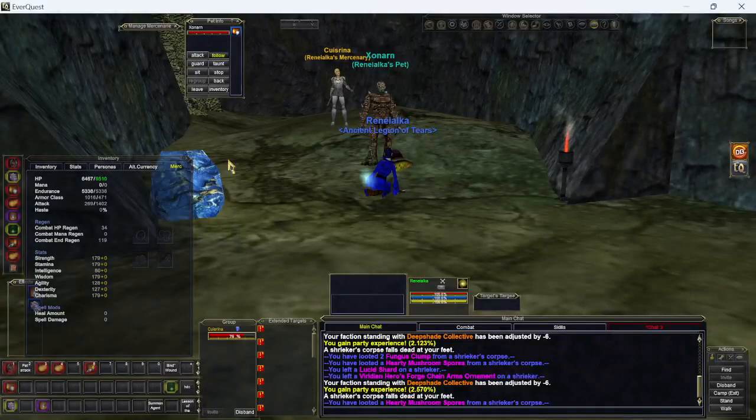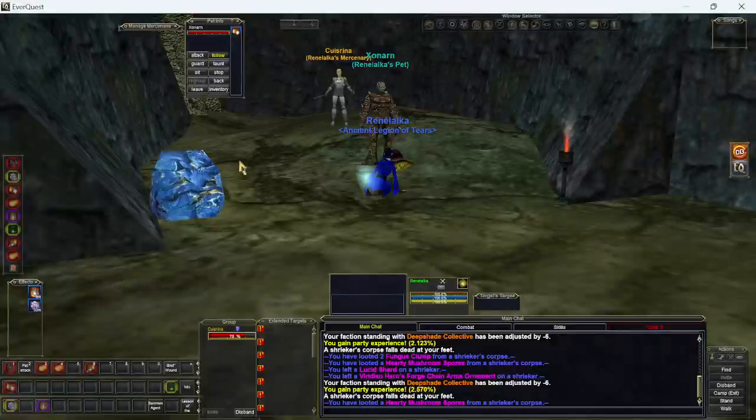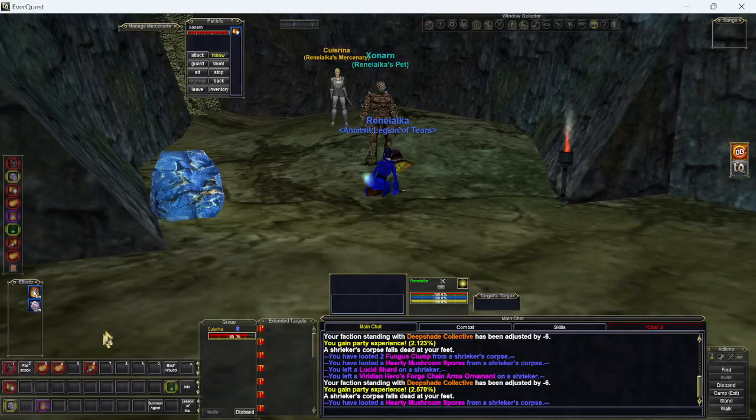Doing hard mobs like this, there's a lot of waiting. Welcome to EverQuest. The trick of course is to burn mana at the appropriate rate. I have a couple of new spells — some nice ones — like I can now do the damage shield for all of them at the same time, except for my pet, which kind of sucks. He's just not going to get it. No aggro for you.